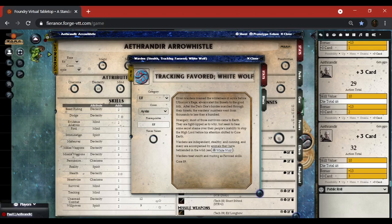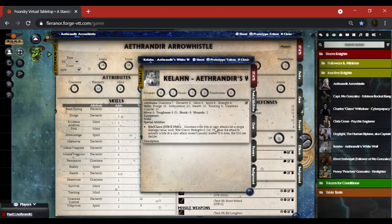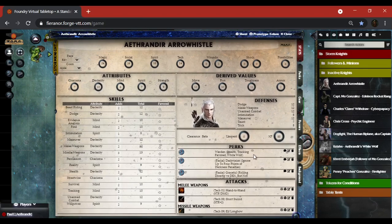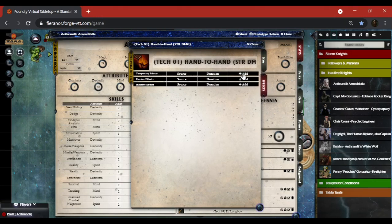Here's warden: stealth and tracking are supposed to be favored, and I have the white wolf. I have him as an actor named Kelon — there's not much to him, but he's got his wounds, shock, and of course no possibilities. He's only got bite and claws. Scrolling further down you've got your perks but also your attacks — your attacks are of course very important. You've got melee weapons.